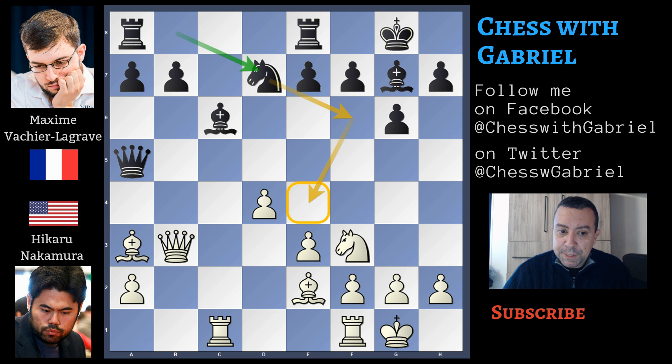Knight to d7, with the idea of playing knight to f6 to add a second control to the d4 square, and bishop to b4 attacking the queen. This is the crucial moment of the game. Vachier-Lagrave can choose to go back with the queen to b6, or better to move the queen to a4, forcing Nakamura to trade queens.